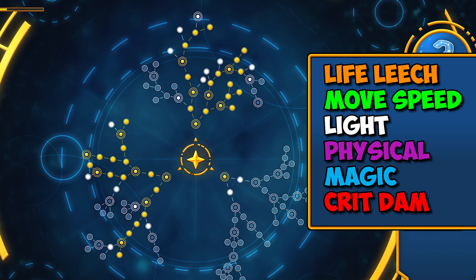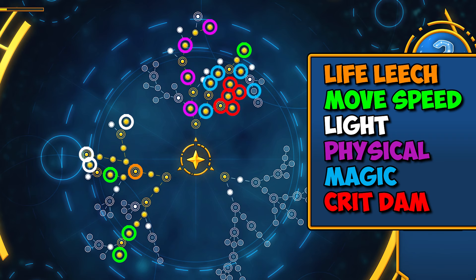Going into the skill tree, there are a couple of abilities you're going to prioritize. In my opinion you would go for the life leech node first and foremost, because that's going to obviously give you life leech, which makes most classes in the game almost invincible. Then I prioritize the movement speed nodes. The light nodes are very, very important. And for the damage nodes, you would follow the magic damage tree instead of me, since I'm main Shadow Hunter and follow the physical damage tree.